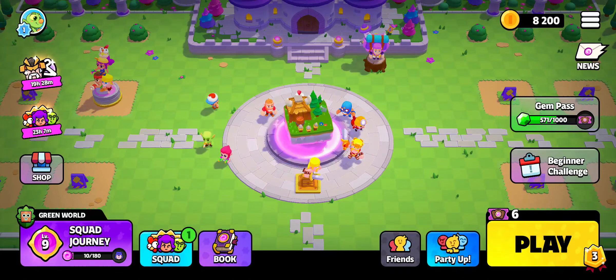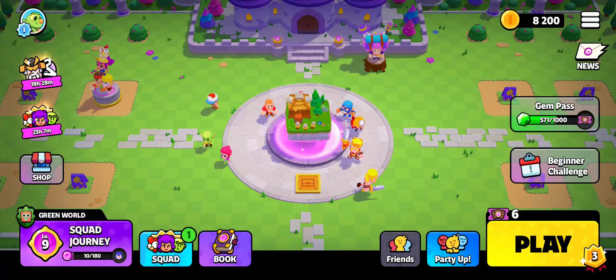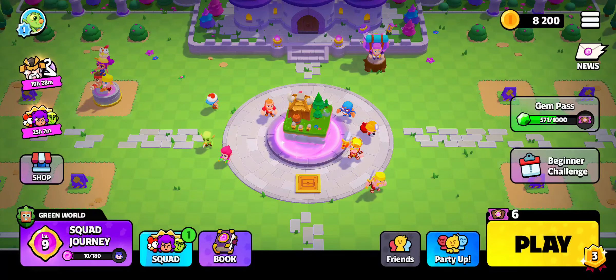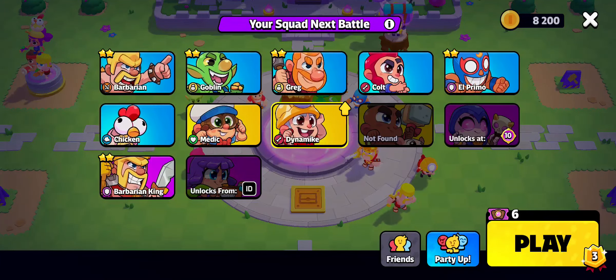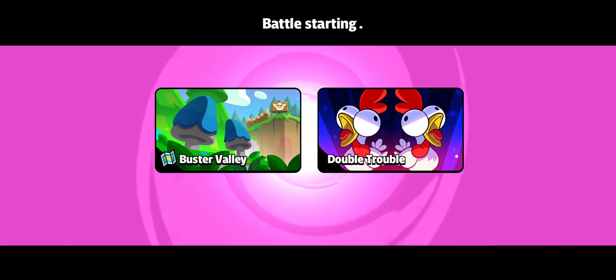First, open your game Squad Busters. When you open it, you will be on the home screen. Stay on the home screen and look to the right where you can see the play button. Press on play, then press the action play button, and wait a moment until it is looking for players in the game.